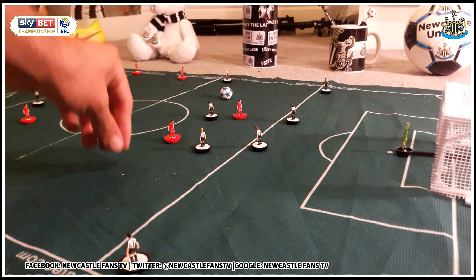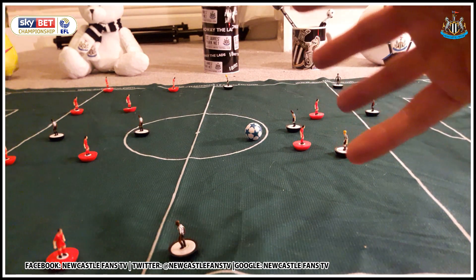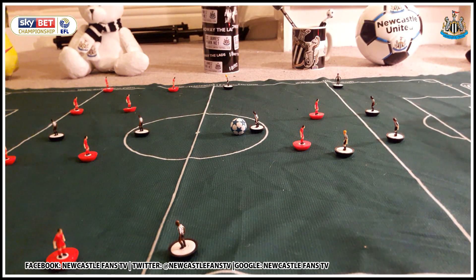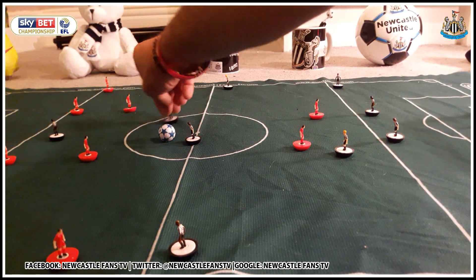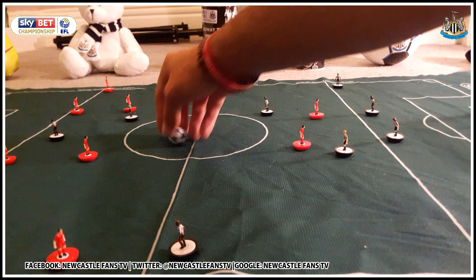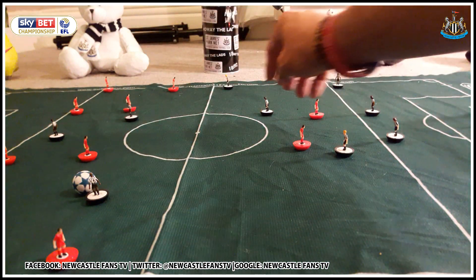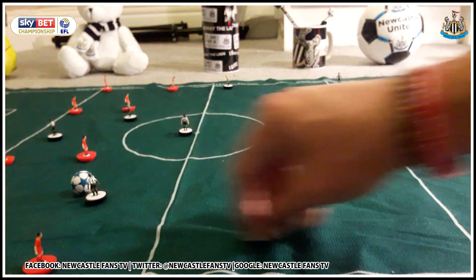In midfield: if Coleback holds fire, Hayden needs to get forward and be the link with Diame. Perez suffered last game partly because he wasn't getting the ball in those areas. If Hayden gets forward, that allows Diame to spin off and support Gayle. On the left wing, I think Gufran will start - he works hard and can cut inside. With Hayden bombing on and Dummett overlapping, Gufran has options cutting into the field.